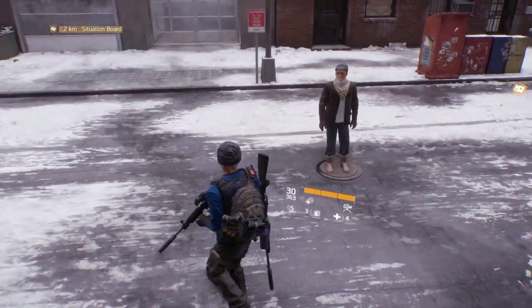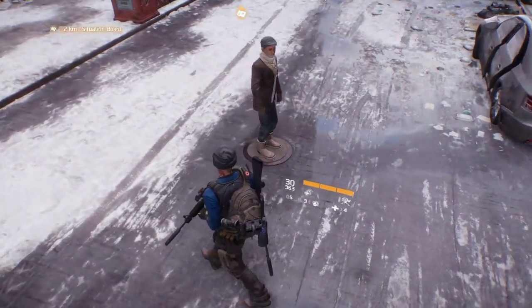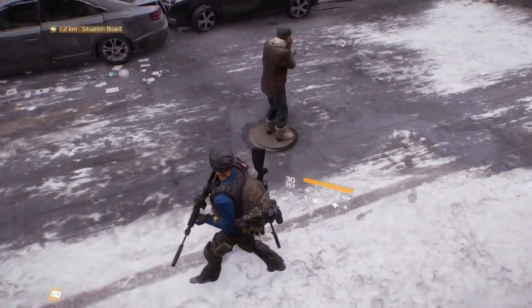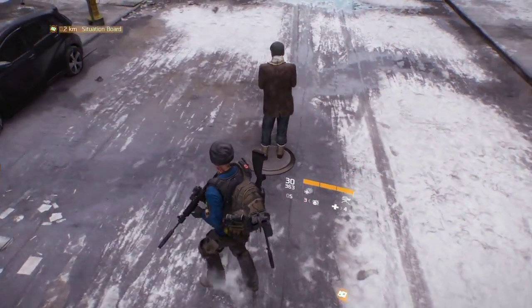Hello there and welcome to the Explosives episode. Today, we're looking at how to get a civilian to stand on a manhole cover. First, find one that's standing on a manhole cover. Next, walk around them a few times.